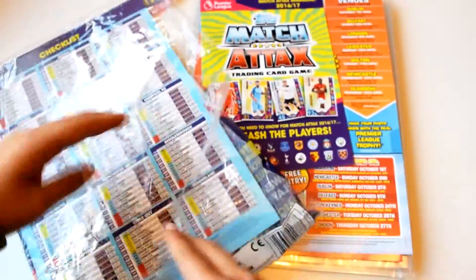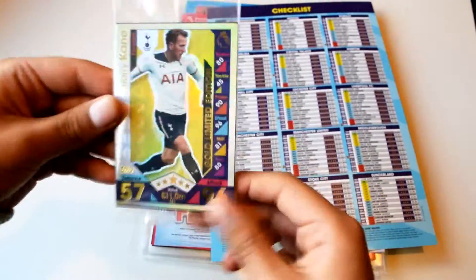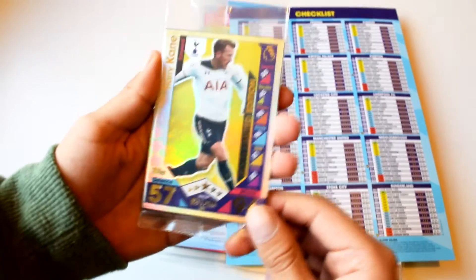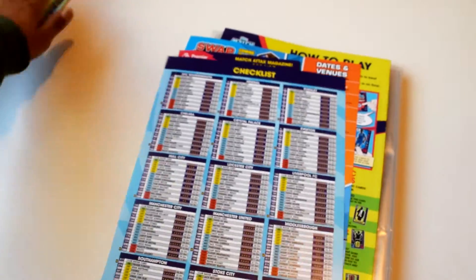We're just taking out the binder and the checklist as well. At the start of it you get Harry Kane Gold Limited Edition, and five other players in this code card. Here's the checklist.